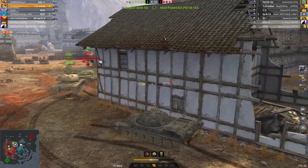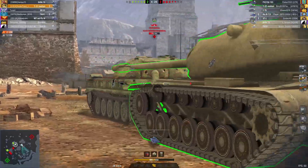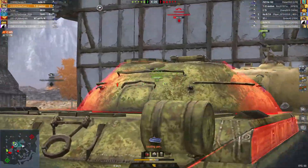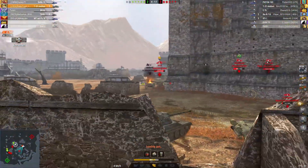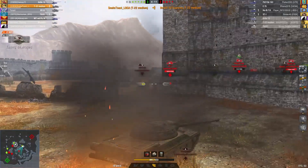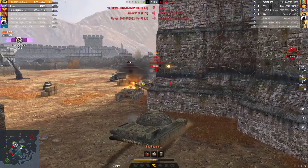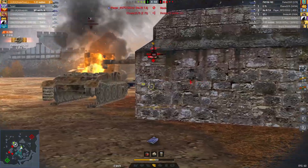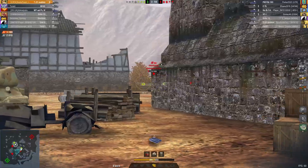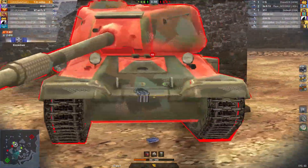If you look on the minimap, the enemy team has taken our south, meaning they have an advantage in numbers and are probably going to be able to kill our Grille and T92 E1. We're going to have to build pressure. Thanks to this M103 who is doing a brilliant job pushing in and using his HP, he's allowing me to go in and take down this T22. Without his contribution — just going in, using his HP, allowing me to push and kill the T22 — we probably would have lost it here. His contribution is going to be a big factor in winning this game.